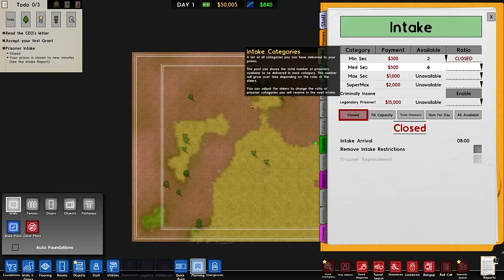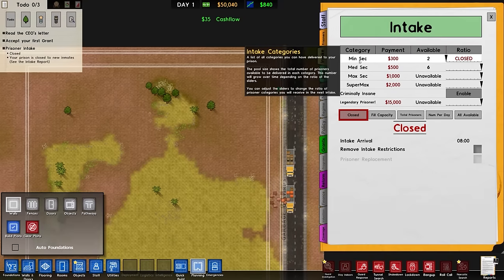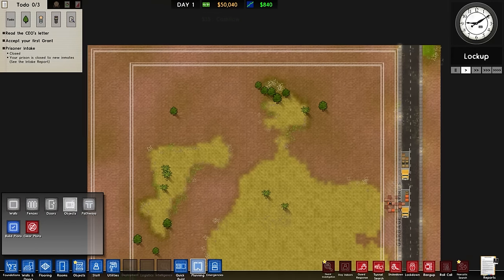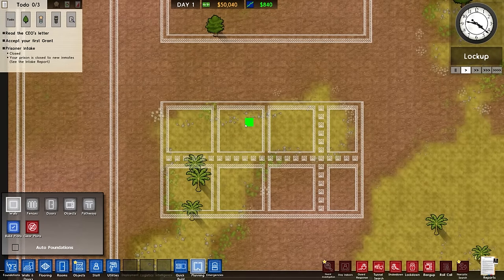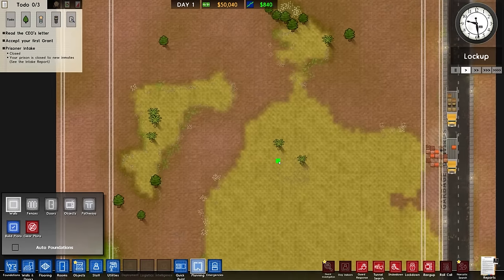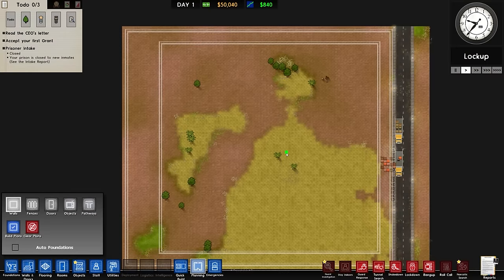In normal operation you get 15 grand for taking in a legendary prisoner, but if a min-sec prisoner turns up it's only 300 — though we know they're going to be legendary anyway. In the previous series we had big blocks with cells, legendary cells that were quite large but not well kitted out, and the inmates still interacted with each other. I want to avoid that entirely with self-contained units — a cell and a canteen — the bare minimum. We'll still have communal buildings for things like parole and infirmary, but no shared yard and no shared canteen.